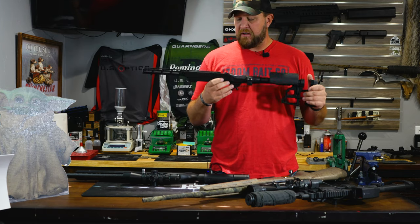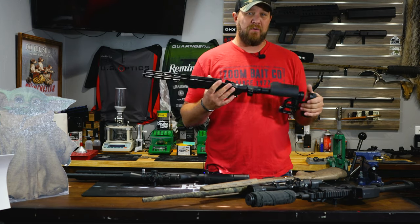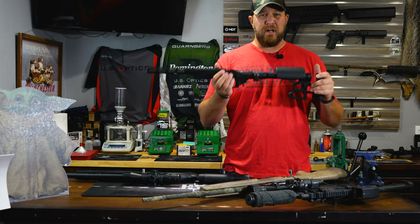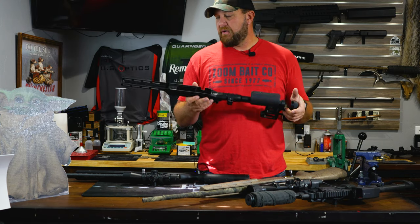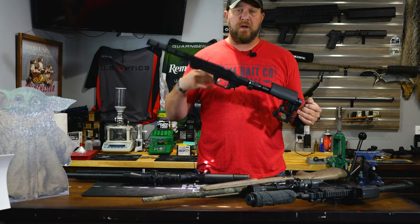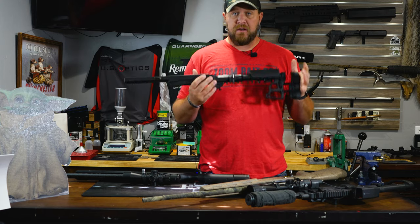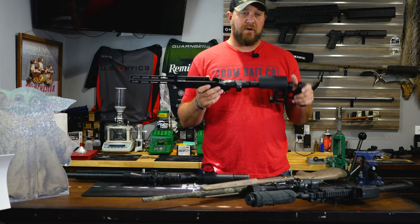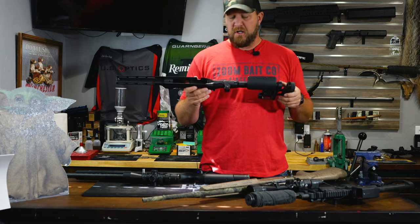The question is: what caliber should I choose? I've been asking that a lot — 6 Creedmoor, another .223 which I've got a few of and don't need another one. What caliber should I build it out of? There are a few things to think about — overall velocity, of course. When you start cutting down the barrel, you're going to lose velocity, and you lose quite a bit after you hit a certain point. So if I want to build an ultra shorty — like a 10, 12, or 14-inch barrel — what would you all choose? Let us know in the comments below.